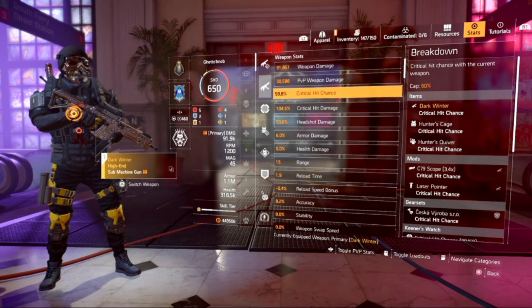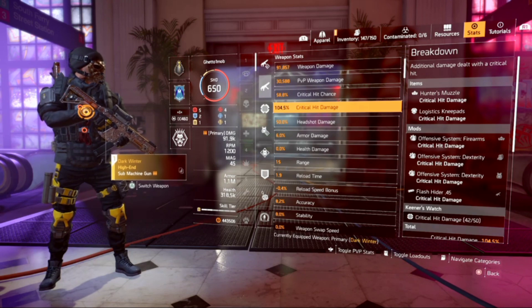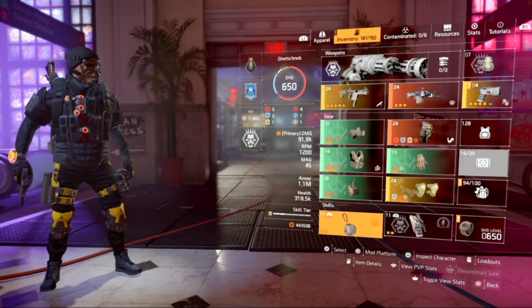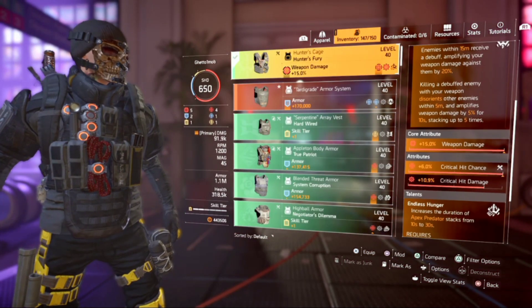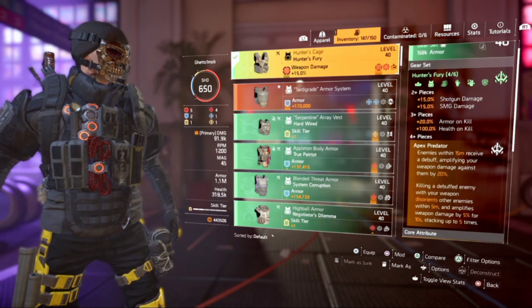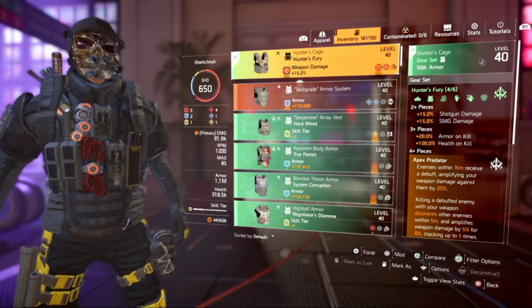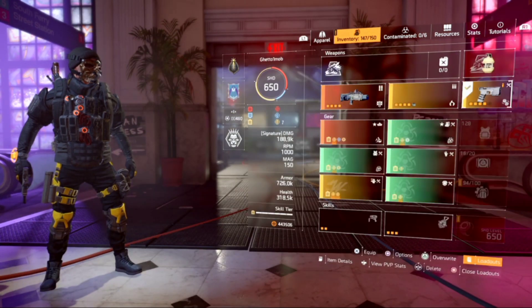For critical hit chance, I've got 58% critical hit chance and 104% critical hit damage. We've got the Banshee Pulse and Shock Trap — same as on the System Corruption. So I'm thinking the Hunter Fury is better: you get 100% health on kill, 20% armor on kill, the weapon damage is way better, and you disorient enemies while fighting them. You get a buff when within 15 meters of your enemies, which you always are on a build like this when you're running and gunning with the Memento kill-confirmed backpack.